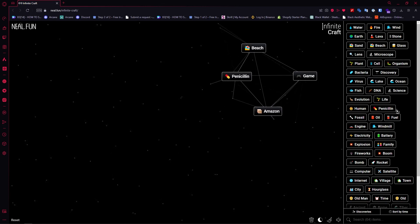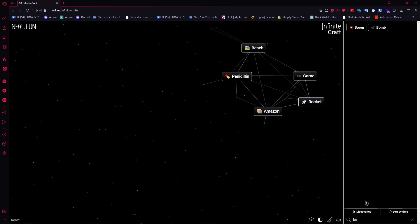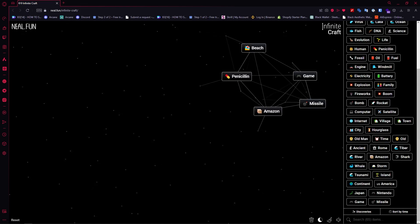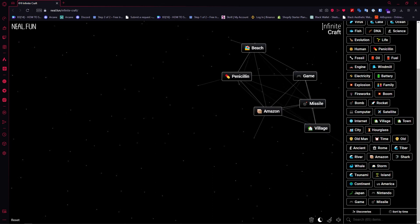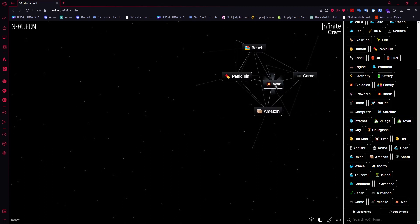Search for rocket and add it with bomb — combine bomb with rocket and you'd have missile. Once you have missile, go for human and duplicate human to create family. Duplicate family to create village. Combine village with missile and you'd have war.